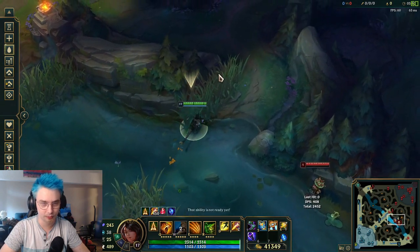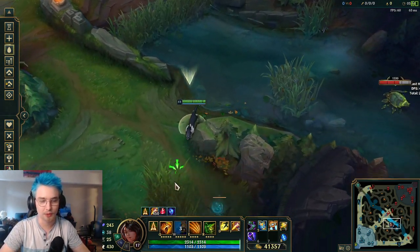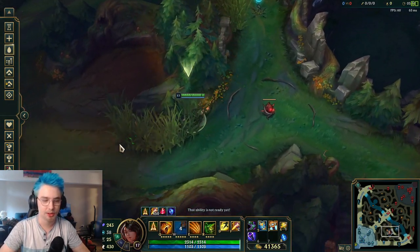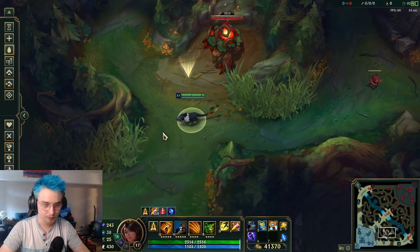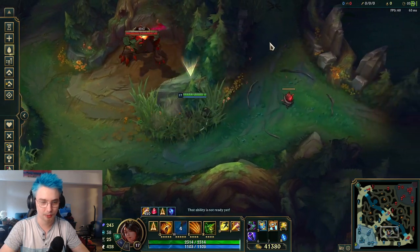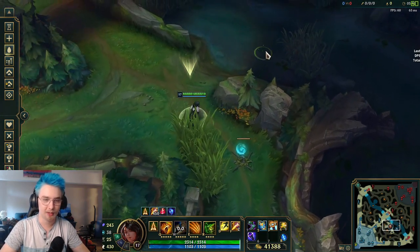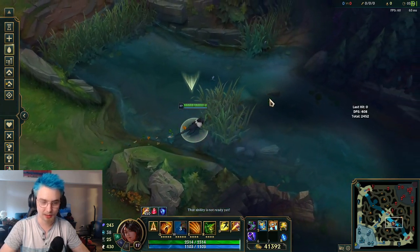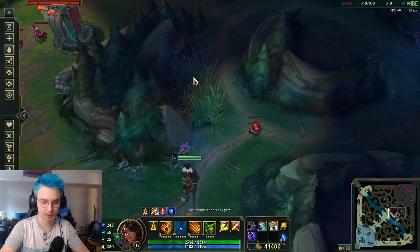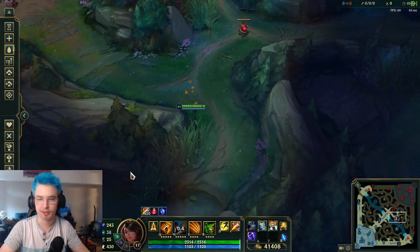The second part of this tip: you gain bonus movement speed whenever you're walking through brush, and this is actually vital on Nidalee. It's important both for chasing down opponents and for escaping from them. As you can see, movement speed is 392 normally, but walking through a bush raises it all the way to 430 — a very big difference that makes a huge impact in many scenarios. Make sure you're making use of this bonus movement speed.